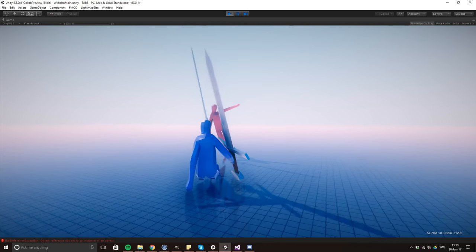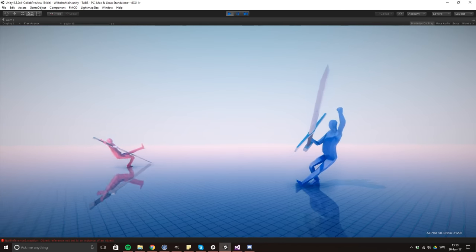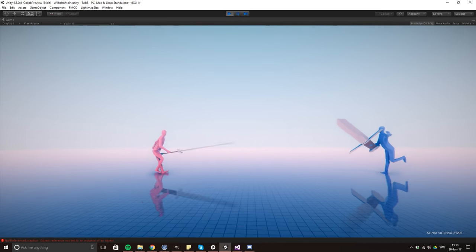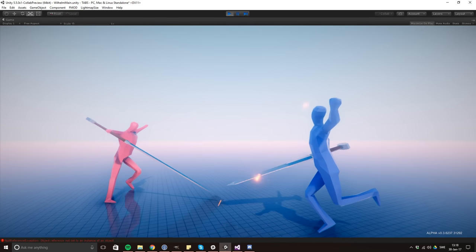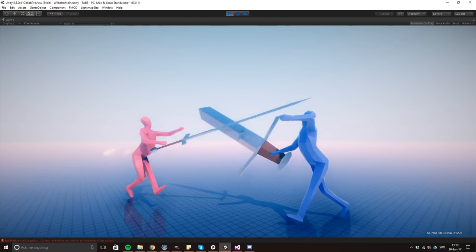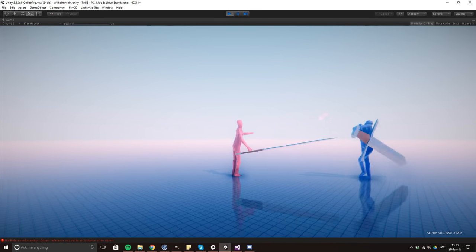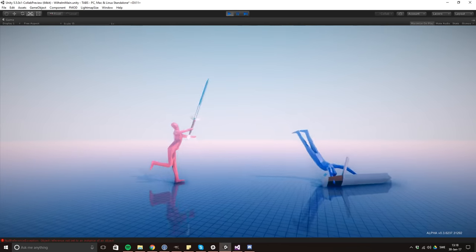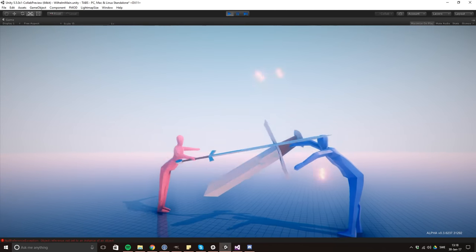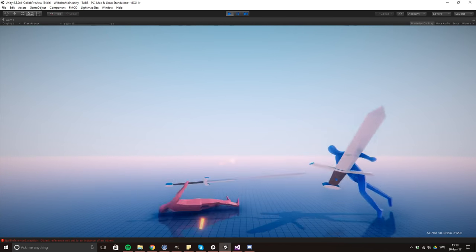What we're seeing right here is absolutely ridiculous. This is basically the guys over at Landfall just messing around with the new physics system. Right now you can see these two oversized swords. I'd dare say the blue guy has the little knife that the thief has, and the red guy has the footman's — the medieval footman's sword.